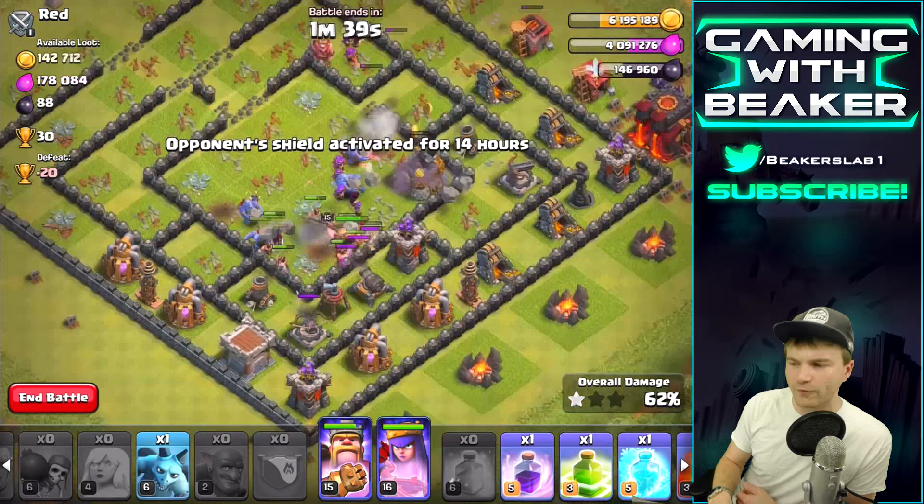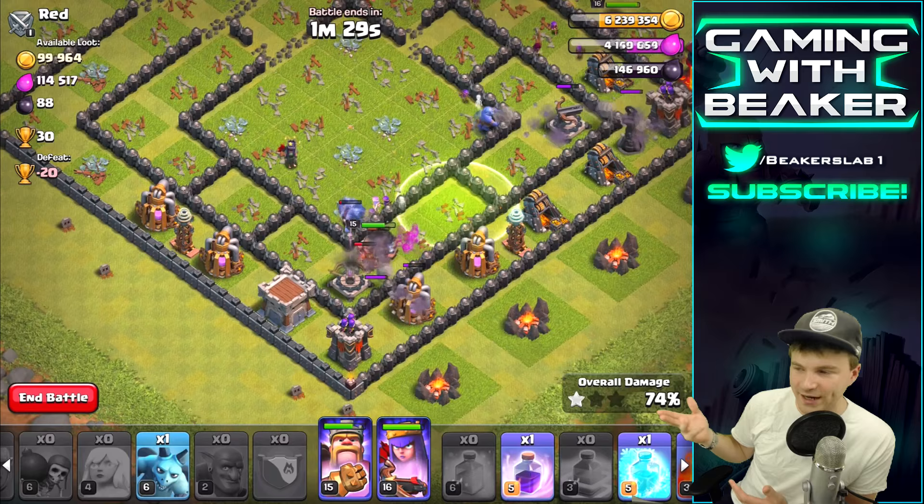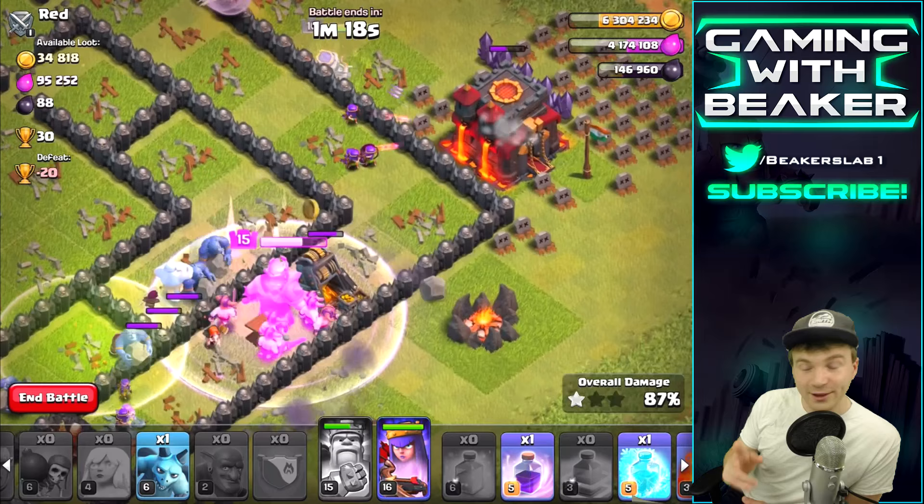We're doing pretty good here, hopefully we can get the three-star. Our heroes still have pretty much full health. Let's use a Jump spell to get out of that core and into that final area. We did it! With great troops, decent heroes, a ton of Bowlers, and a bunch of spells, there was no way we were gonna fail this.